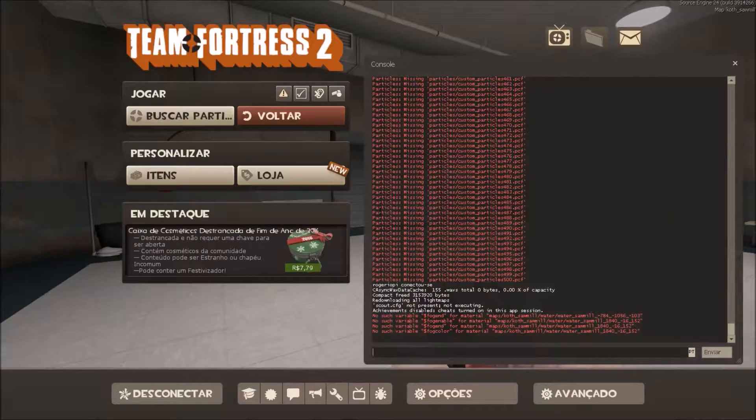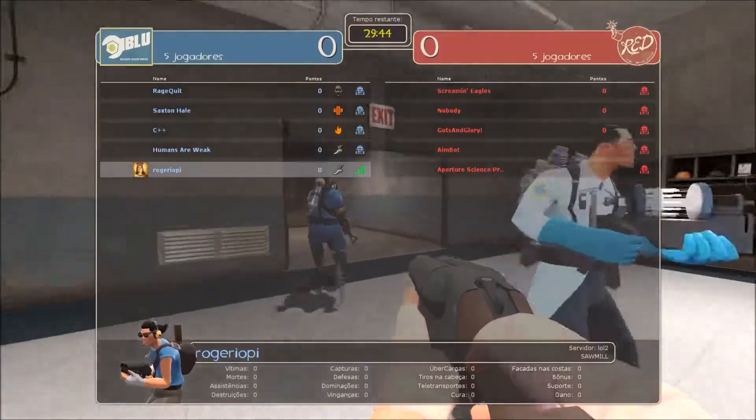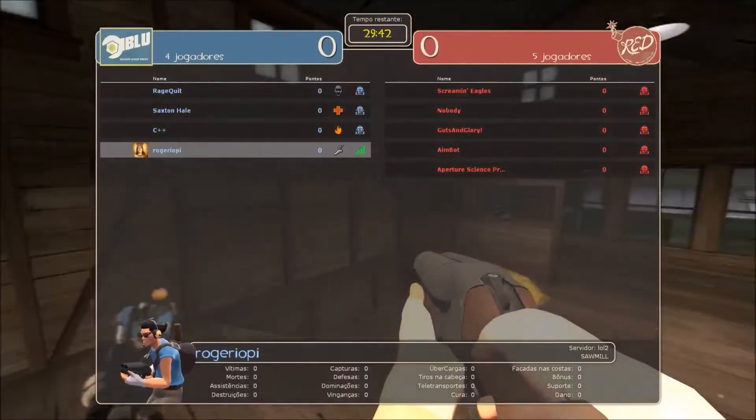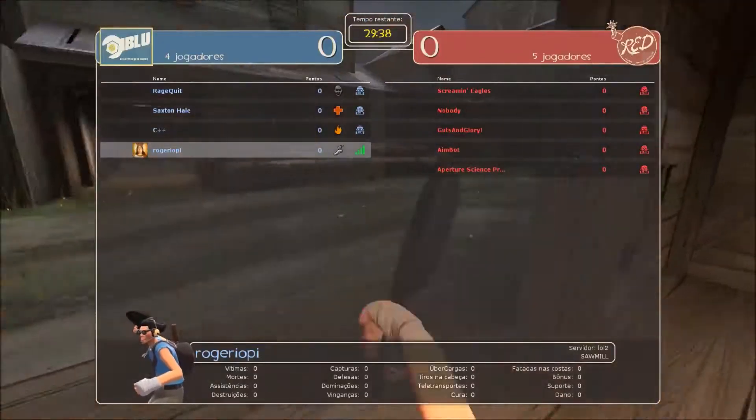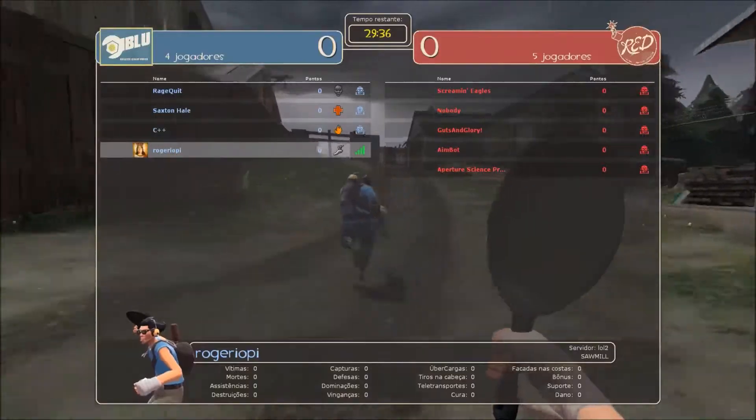Now you can just go here and type bot_add. As you can see, bot_add is gonna place bots here — 20 bots. As you can see, now there's bots! And if I didn't do nav_generate, the bots are just gonna stay here and not do anything.